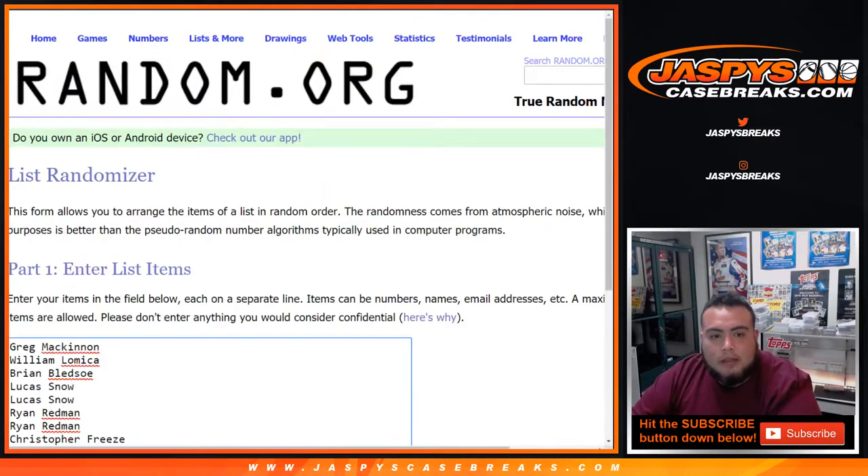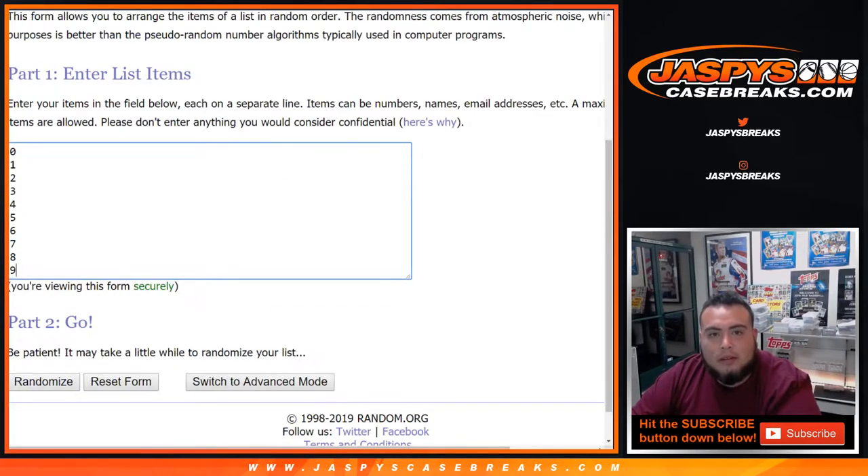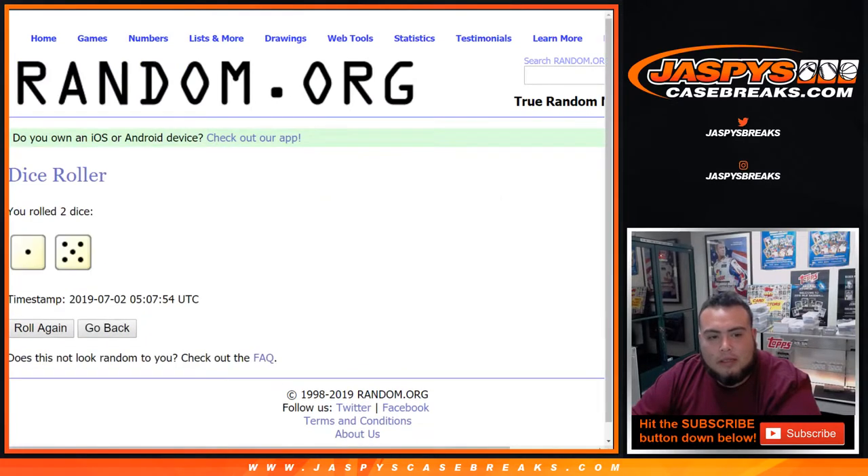Dice roller here — list of customers from Greg all the way down to Ryan. Last spot Mojo, you got zero through nine. Let's roll the dice — we got a one and a five, six times. Good luck — six times on the list of names and numbers.